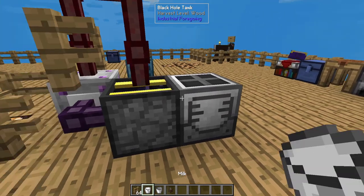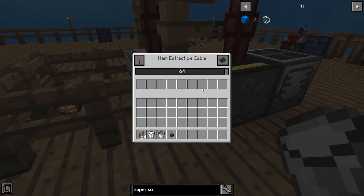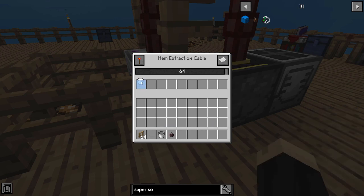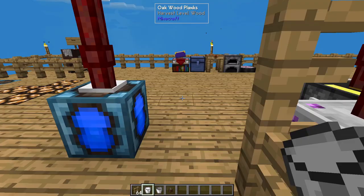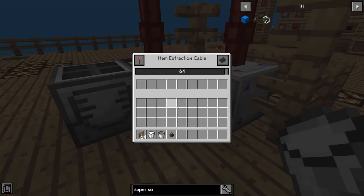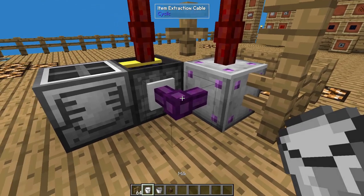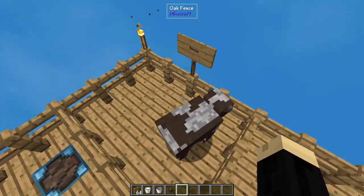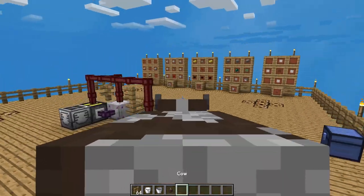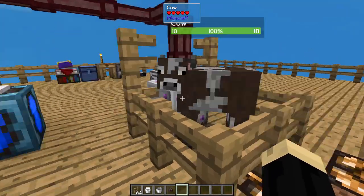Now back over here to our cables. Coming out of our auto clicker, we want to whitelist a bucket of milk — that's what it's going to be pulling out of there. On the other side, we want to blacklist a bucket of milk so it only pulls out empty buckets. Now we need our volunteer — come here, Bessie. We're going to bring her over here and set her down inside. She's got a nice little house.